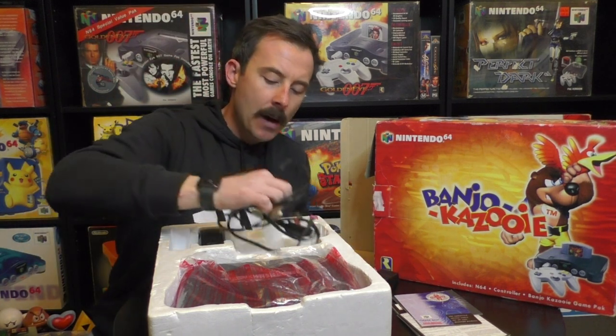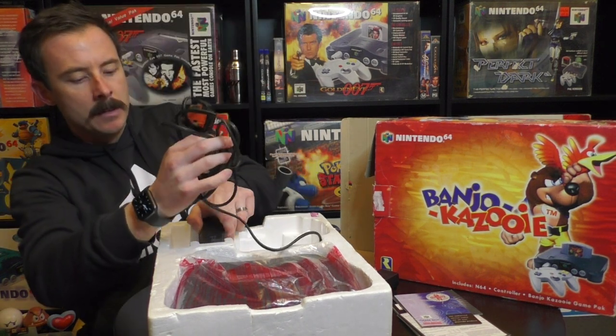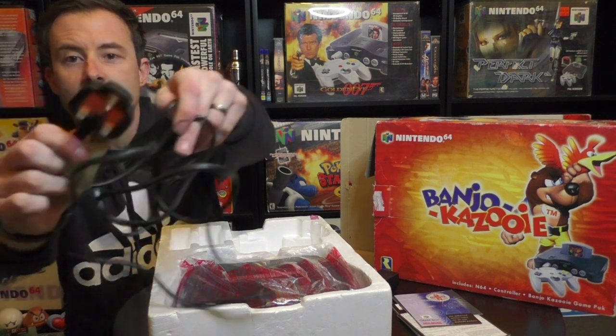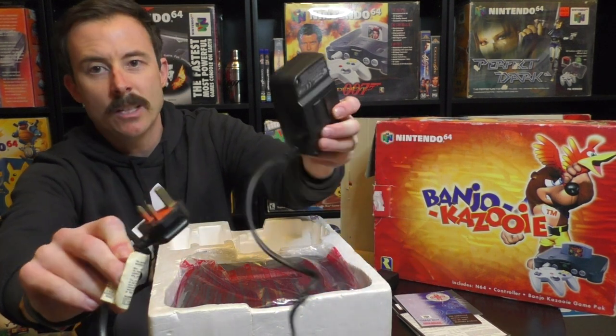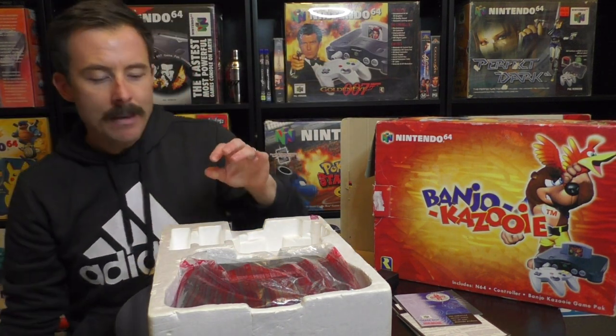Then we've got the power unit. The plug is very different to what I'm used to because it's not Australian — it wouldn't fit in an Australian power point. This must be a UK power plug, which obviously makes sense because it's from a UK console. Unfortunately no baggie for that one.